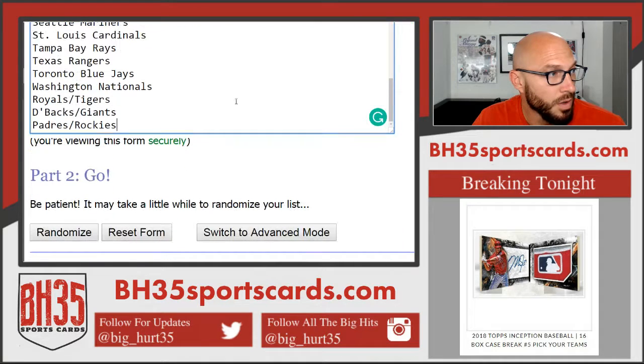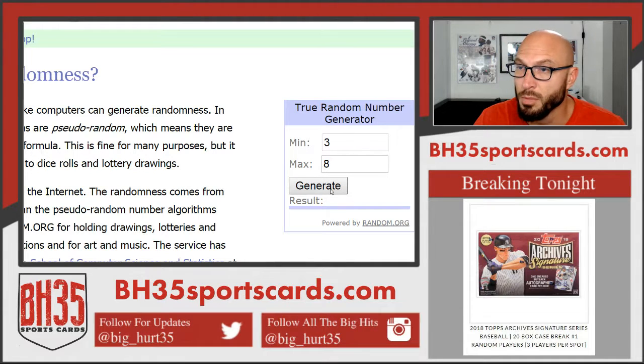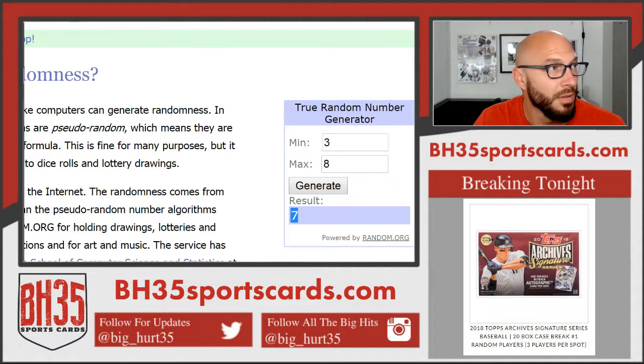Your combos are the Padres, Rockies, D-backs, Giants, Royals, Tigers. This is how many times we'll randomize both sheets — going seven times. People first.